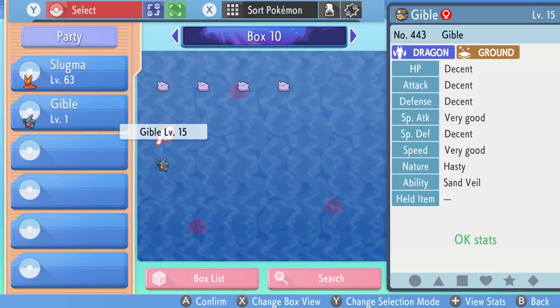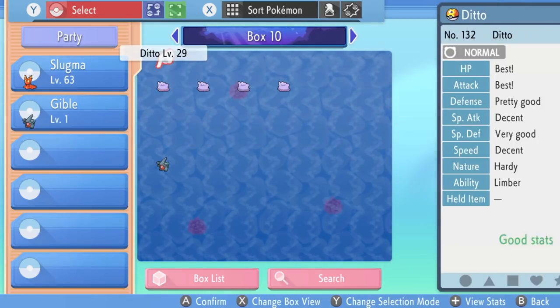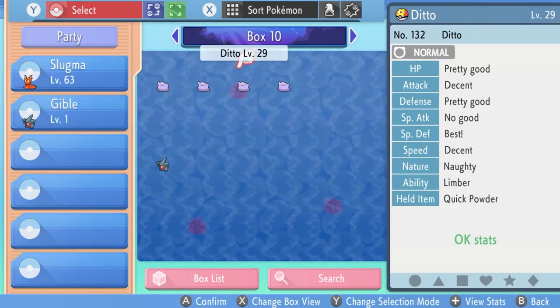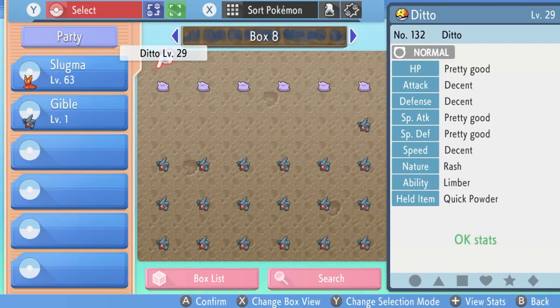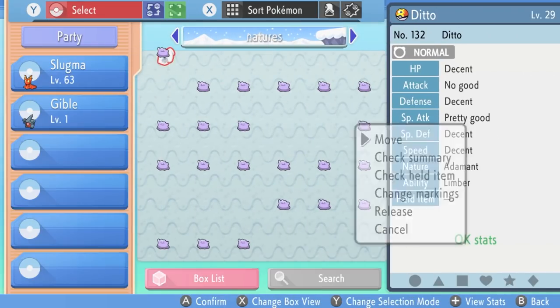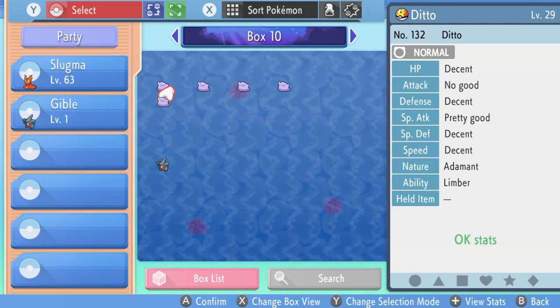It has a Hasty nature and Sand Veil ability, which is fine. The idea here is to turn this Gible into one with 31 IVs across the board except Special Attack — so five flawless IVs with an Adamant nature. To do this, we can use four Dittos that we've got access to and a fifth one with the Adamant nature. Here's an Adamant Ditto — unfortunately this one doesn't have any flawless IVs, but if it did, that would obviously be a bonus for us to start this process.